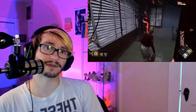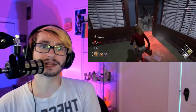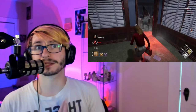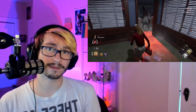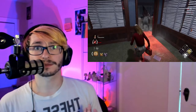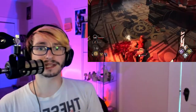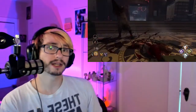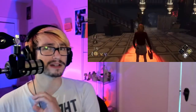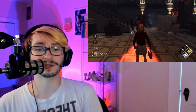Once a Tormented survivor rescues another survivor out of the Cage of Atonement, they lose the Tormented effect. The only ways to get rid of Tormented are: A) get put inside the Cage of Atonement and then get taken out, or B) take somebody out of the Cage of Atonement. Also, Pyramid Head has a built-in Mori when you're Tormented — if you're on your last hook state and get Tormented, he can instantly kill you.